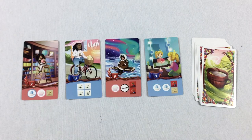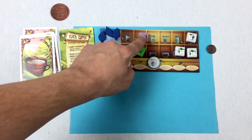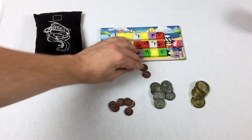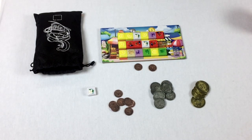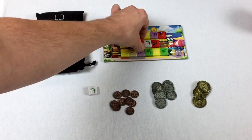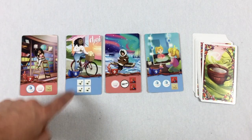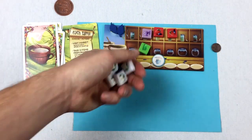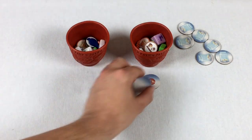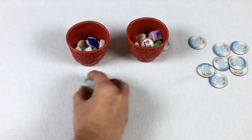Blue takes the market action. Start with three coins, spend one to take this, and two to get these berries. Then blue fulfills this order using these here plus one of red's tokens — putting it in the cup. No tip again. While we're here let's shuffle those tip tokens up and place new ones. Replenish the market — we're on the last round.